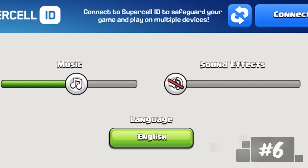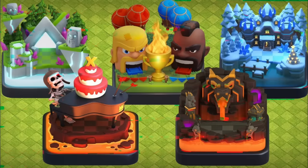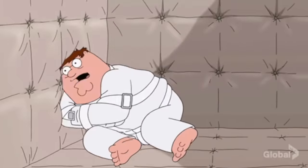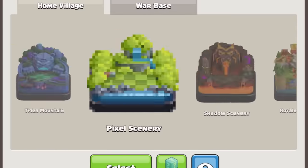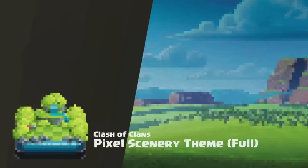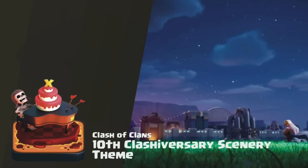Mute the sound effects and turn up the music so you can hear the scenery. Look, some sceneries just have very good music. After years of hearing the default, it got really repetitive. I had to mute it — I felt like I was going insane. But finally there are other options for good music and sometimes I just want to listen. My favorites have to be the pixel scenery and the 10th anniversary one.